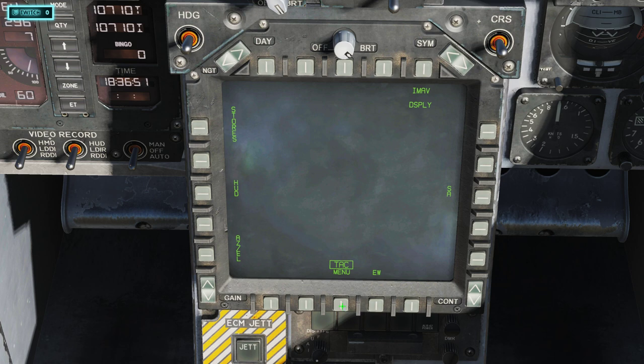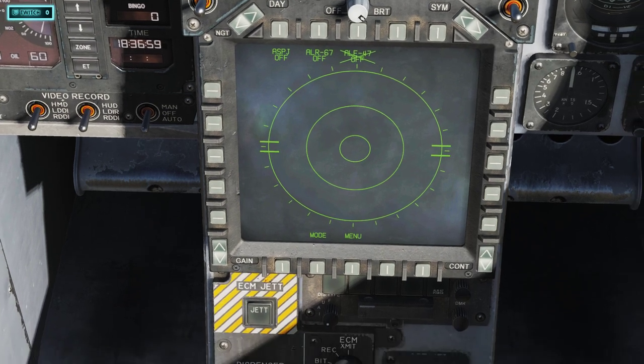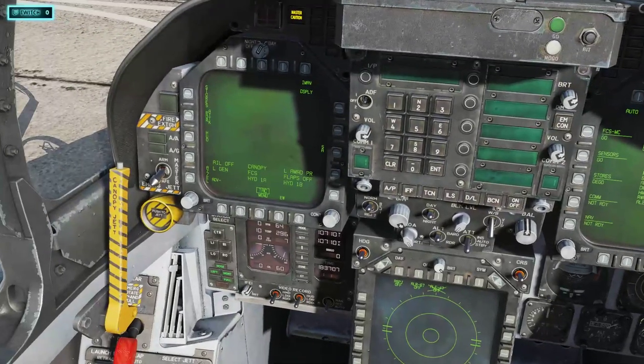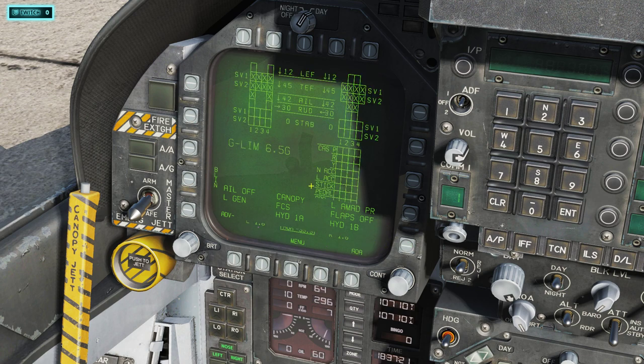What I'm going to do now is click on EW for early warning on this DDI. Once I click on that, I'm not going to turn it on just yet. Come over to the other DDI, click Menu, and look for FCS. Click on FCS — this shows the status of your aircraft. Our objective here is to get rid of these X's.